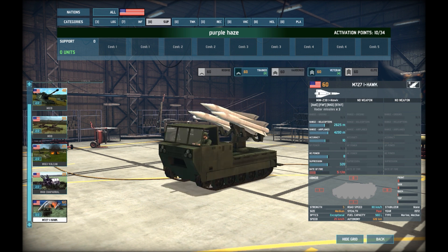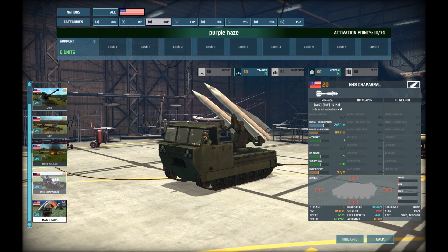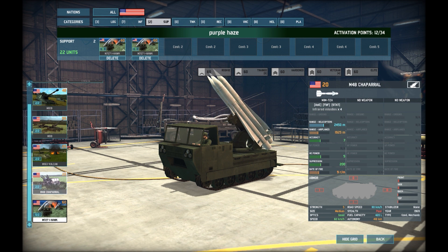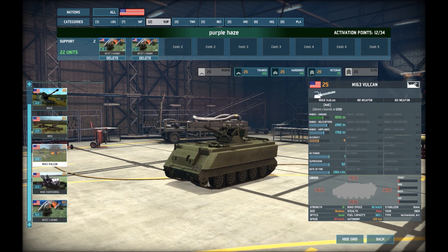For support, the Americans get some great options. I really like the Hawk — you can't go wrong with it. It's got great range and it's even better against helicopters than the Chaparral, which a lot of people don't know. I'll go for two groups of Hawks. The radar option is nice but by the time aircraft has reached the Chaparral and it's fired, the aircraft is normally already evading away and you've missed it.